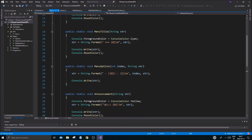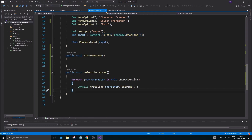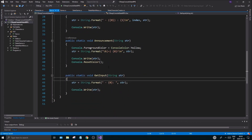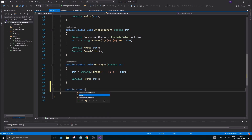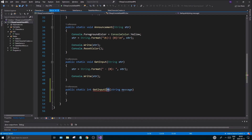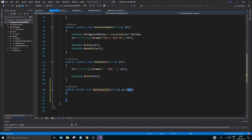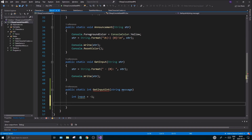Another thing we need to fix is to do a nice check on the input. Let's go into the GUI class and create a public static int GetInputInt with a string message parameter. This function is going to be about safely getting an integer input and printing a message for the user to see what they're supposed to input.